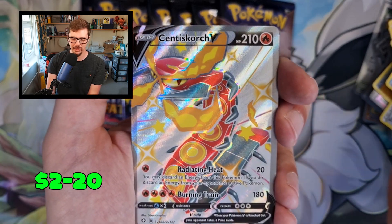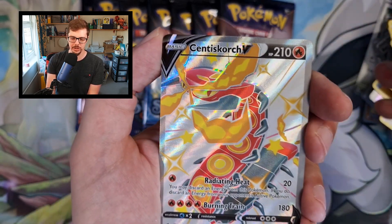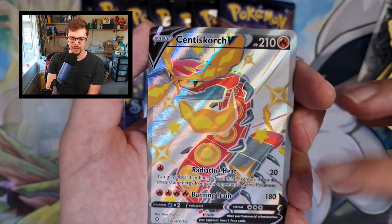Boom — Centiskorch V. So like the EX versions, you get the Full Art Vs, and they are the Shiny versions, similar to the Mew.